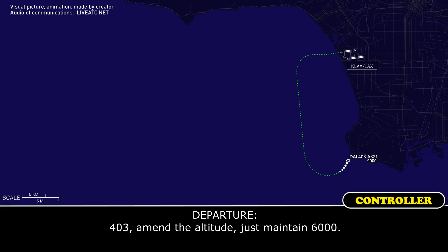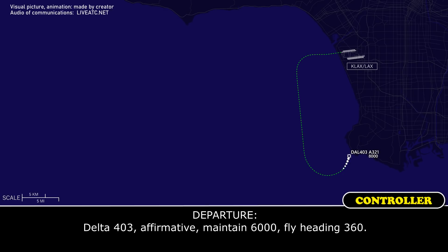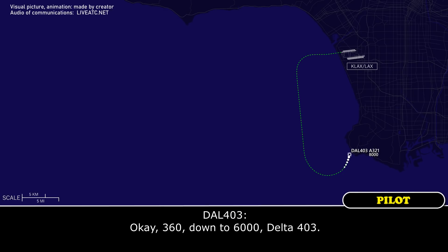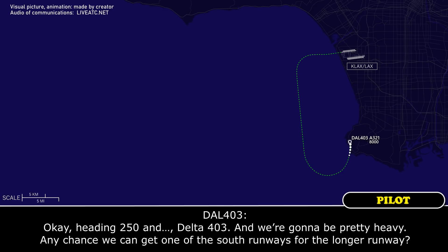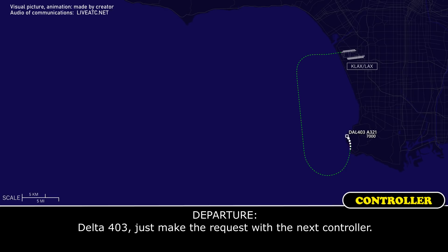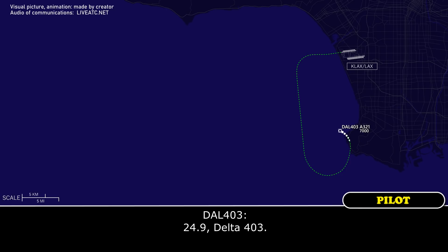Delta 403, amend to just maintain 6,000. You want to stop at 6,000 now for Delta 403? Delta 403, affirmative, maintain 6,000, fly 360. Okay, 360, down to 6,000, Delta 403. Delta 403, turn left heading 250, then vectors to 6 right. Okay, heading 250, Delta 403. Contact approach 124.9. 24.9, Delta 403.